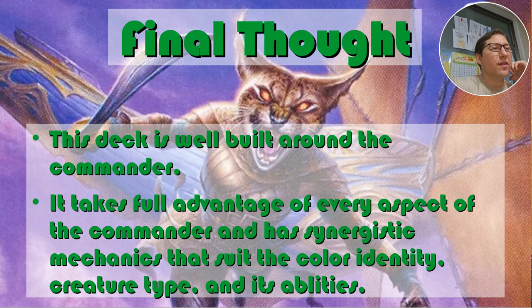Final thought: this deck was built around the commander. It's very all about synergy — you don't see a lot of decks that really enhance every aspect of the commander so well. It takes full advantage of every aspect: the color identity with ramp, the creature type with kindred support, and its combat abilities. It really makes the most out of every part of the commander. I think this is kind of the model of what you should look for in a commander deck. Take it easy.